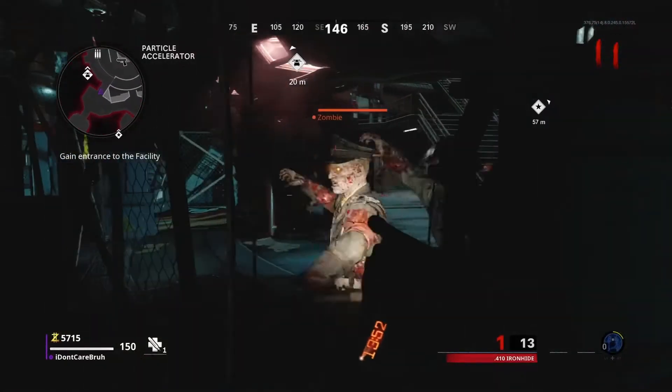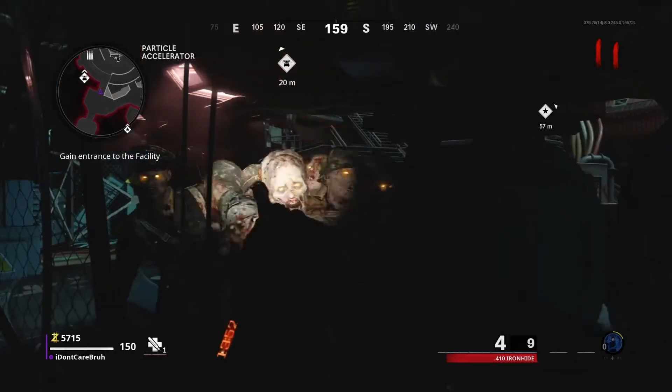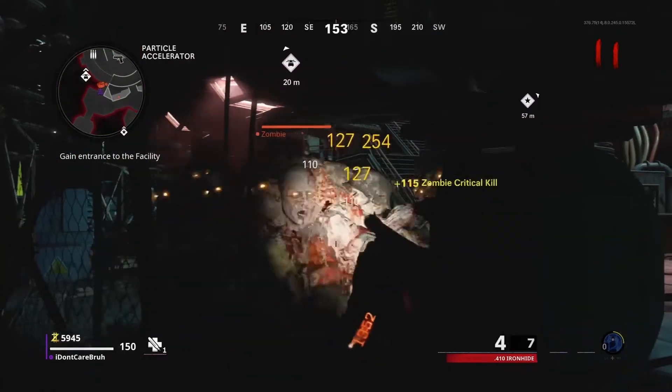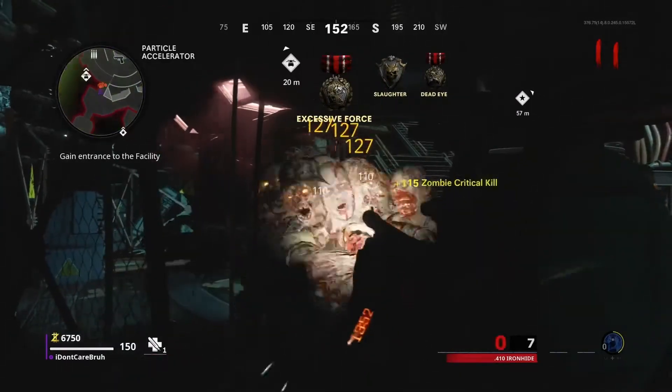For this glitch spot, you want to have ether shroud. Go to that little area with the hazard thing at the bottom, use the ether shroud, and look at the barrier.